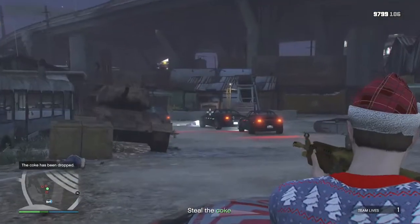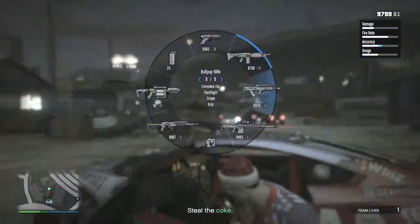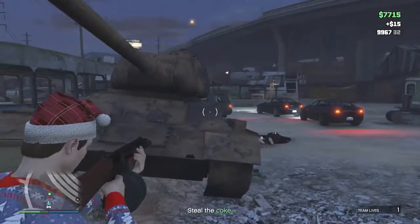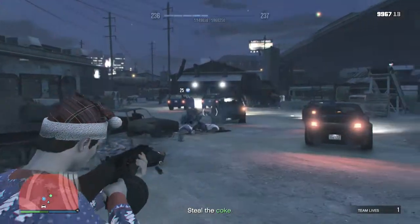First off we have seven new vehicles. We have the Lampadati Pigalle, the Vapid Blade, the Declasse Rhapsody, the Vulcar Warrener, the Benefactor Glendale, the Benefactor Panto, and finally the Benefactor Dubsta 6x6. All of these cars are either sedans, compacts, or sports classics, and they're actually pretty cool cars.